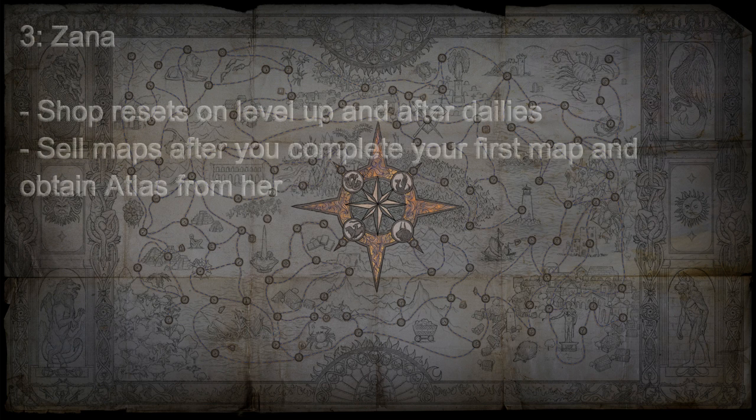Rule 3: Zana can sell locked maps. Her shop will reset after you do her daily, regardless of whether you completed it successfully or if it failed. Leveling her up also resets the shop, so be sure to buy all the maps you need from her before leveling her up. Zana will start selling you maps right after you complete your first map, regardless of whether you have completed her mission or not.